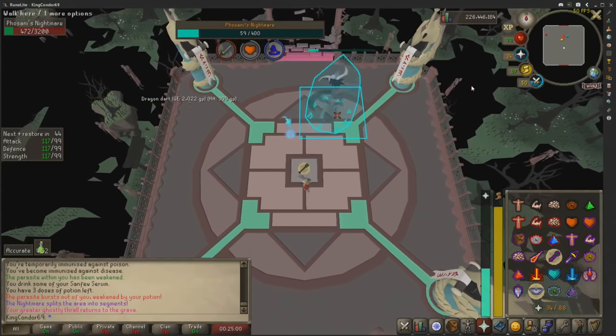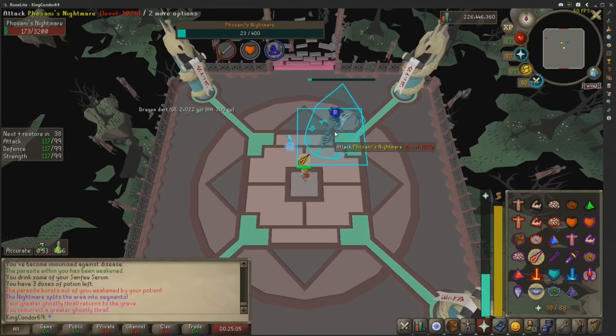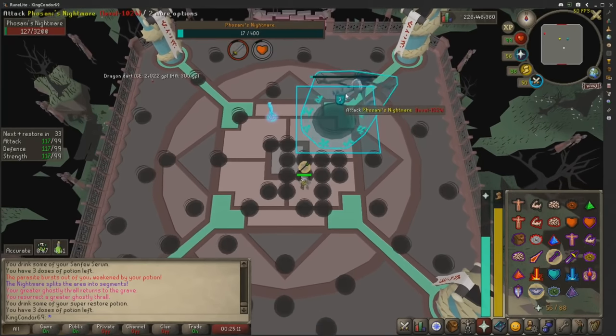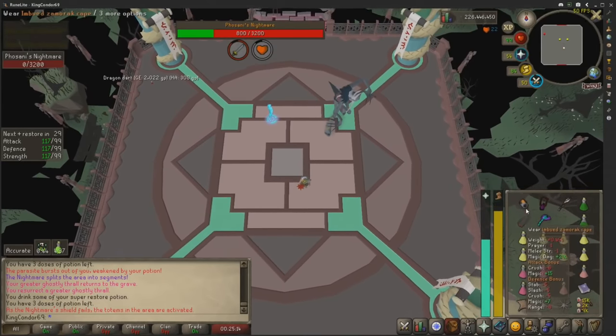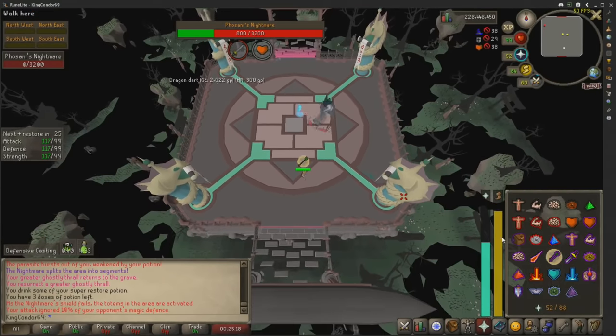Just a reminder not to worry about corner safe-spotting too much — wait until you can get a kill comfortably before doing anything fancy. Other than those two mechanics changing, it's business as usual. Summon the thrall, keep left-clicking. Save your specs for the final phase because the fifth phase is a DPS check — two specs should be fine with the Dragon Mace. Finish the pillars and we're on to the final phase.